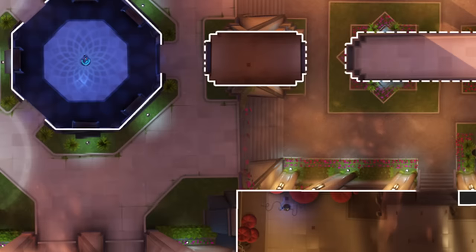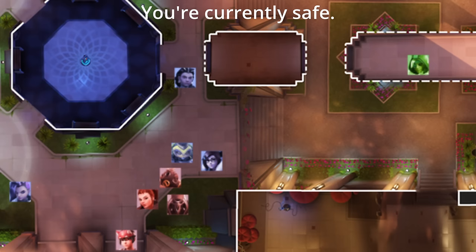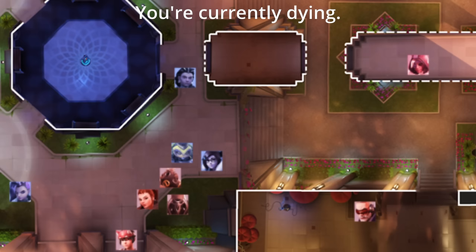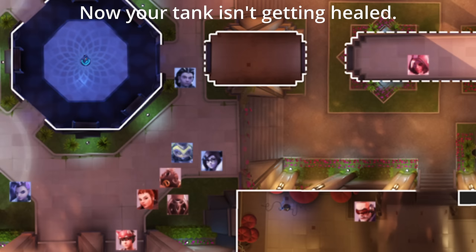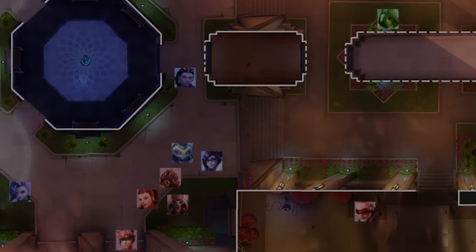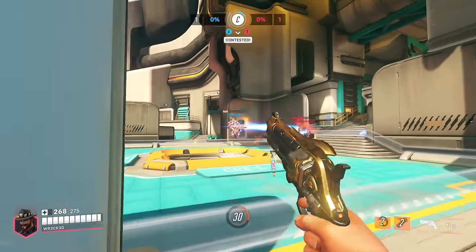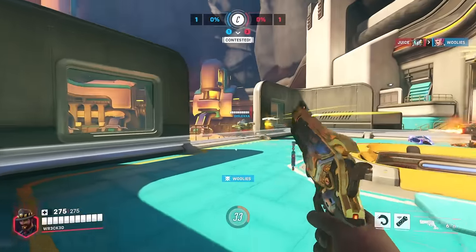You are playing Ana and your team is defending the point on Oasis Gardens. The enemy is pushing you from main, and because they're all grouped up, it's very easy to use cover to avoid dying and defend from the point. But all of a sudden, while their tank pushes down main, Soldier starts shooting you from Hookah. All of a sudden, you can no longer contribute resources to the fight in main, because if you don't respond to the Soldier, you're going to die.